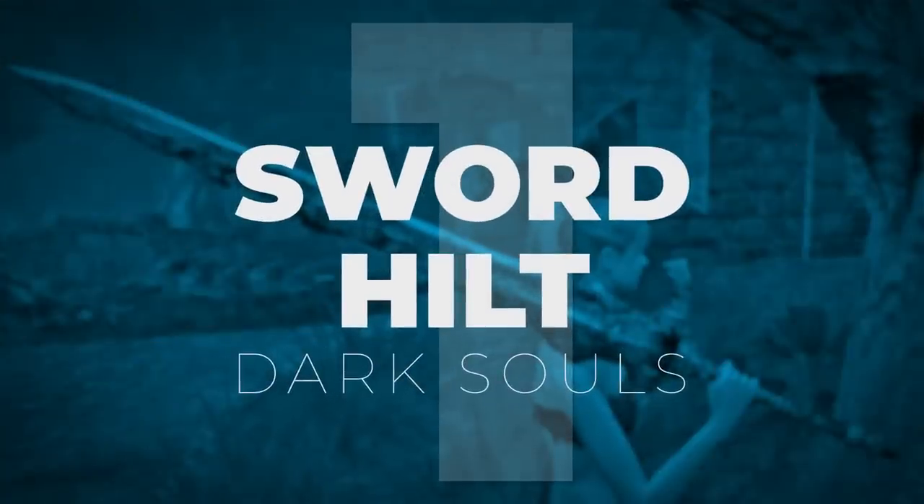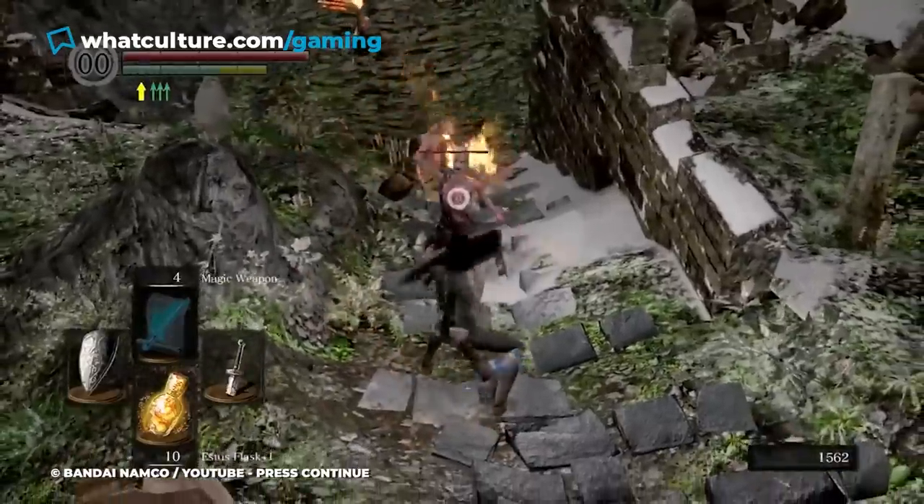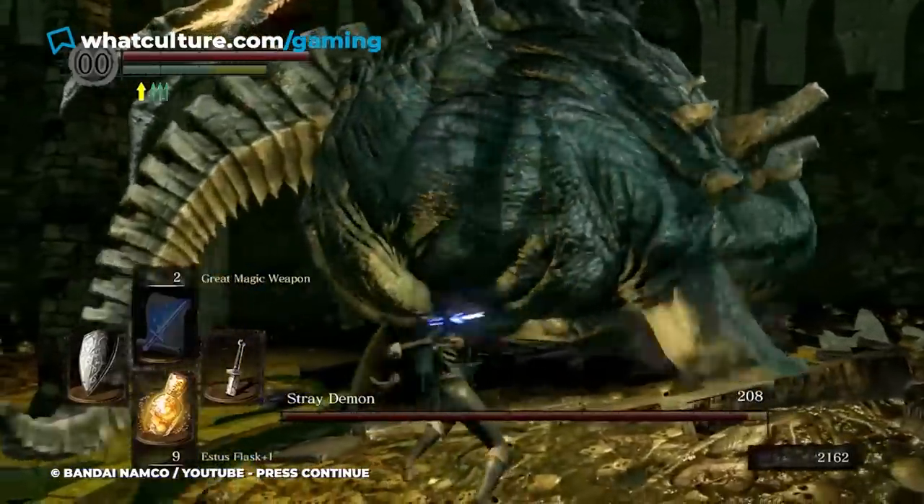Number 1: Sword Hilt, Dark Souls. FromSoftware games are full of weapons that all have unique mechanics and attributes that make all of them feel special. However, some weapons may seem weaker than others, and in the case of the straight sword hilt — a literal hilt of a broken weapon — the item is just completely useless.